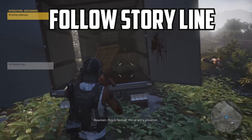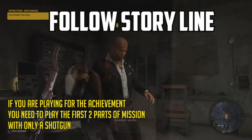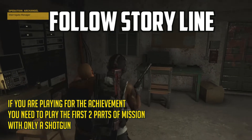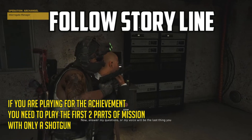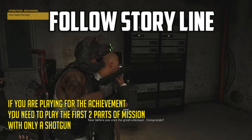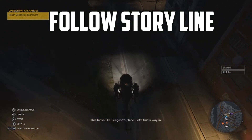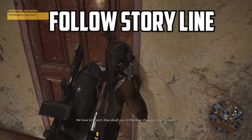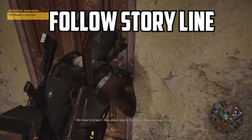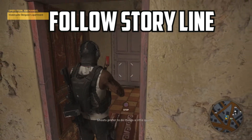We got a situation — we picked up an alert signal and tracked it to a crashed vehicle. Once you make contact, Caveira confronts a target: 'Surprise, asshole. Answer my questions, or my voice will be the last thing you hear before you visit the Great Unknown.' The path leads to a building — let's find a way in. We have to breach. Rainbow wants to show how it's done, while the Ghosts prefer to do things a little quieter.